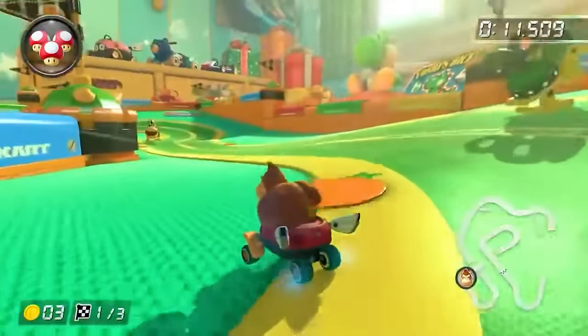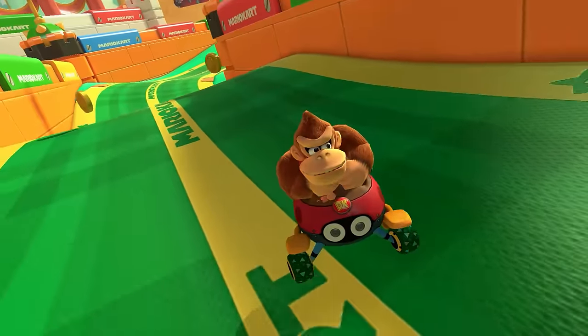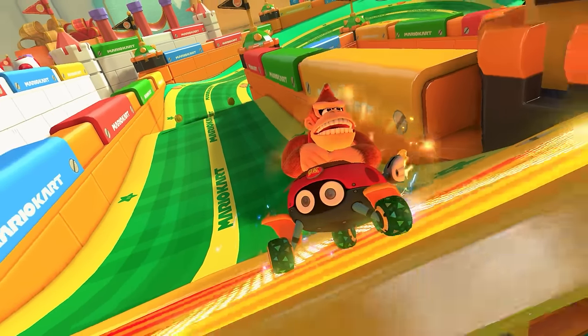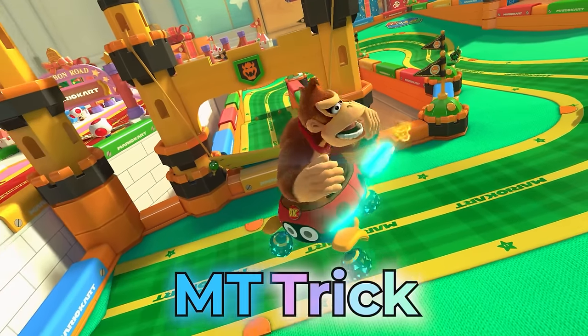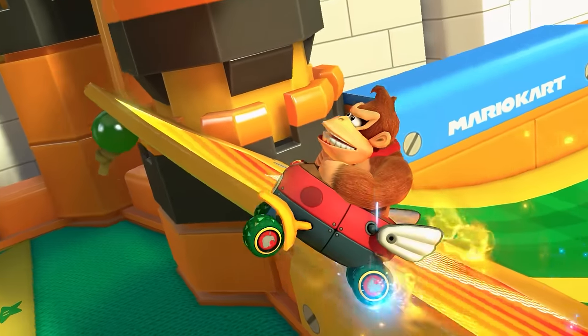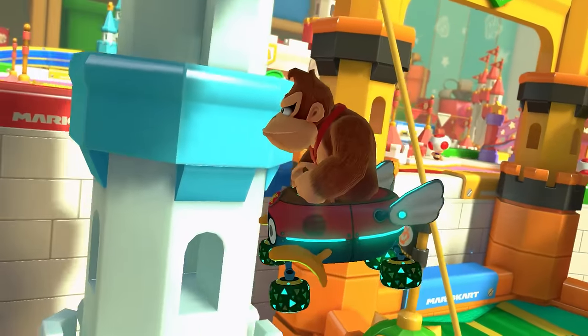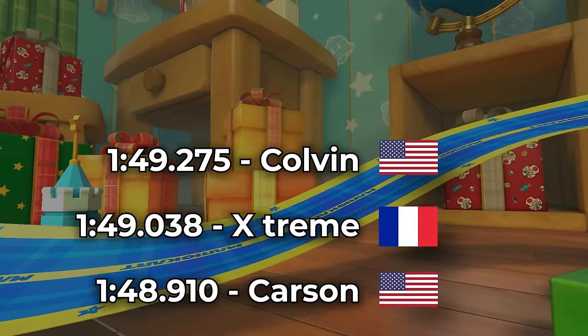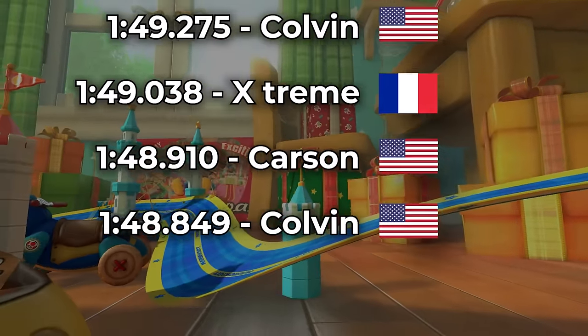This method of releasing mini-turbos on boost panels can be done on the red and the green ribbon. Releasing a mini-turbo before tricking, commonly called MT-tricking, gains a lot of time if done well and isn't only used on boost panels. The world record would trade hands for the next few days as players optimized this technique — Colvin, Xtreme, and Carson would bring the record down to a 1:48. Players had learned how to drive the track pretty well at this point.